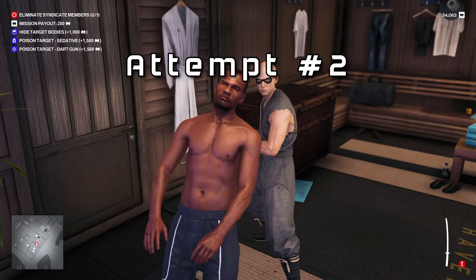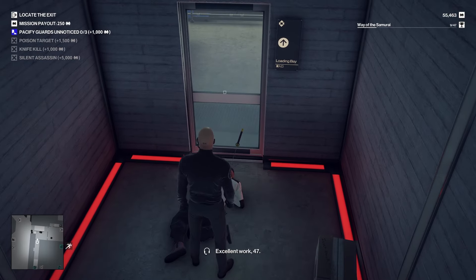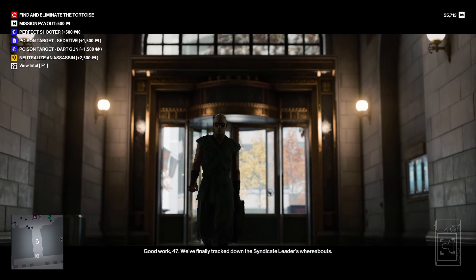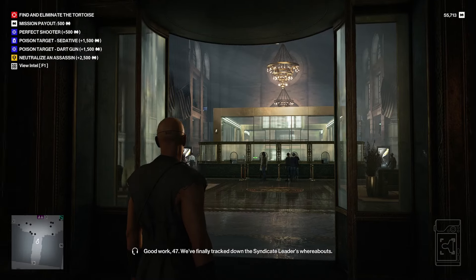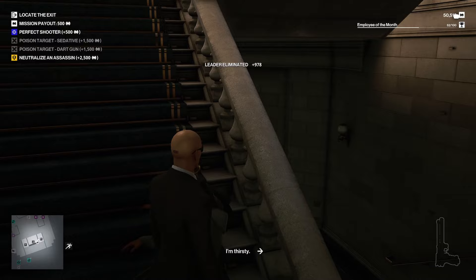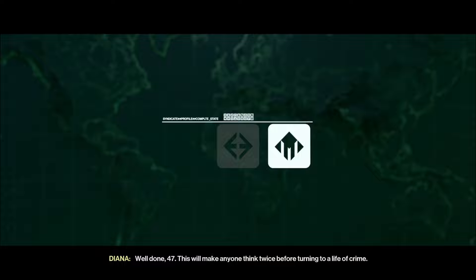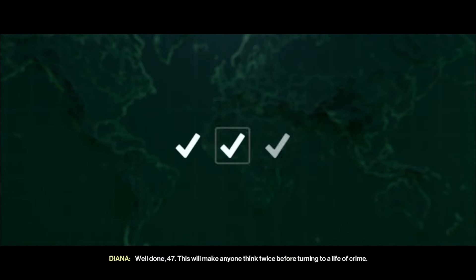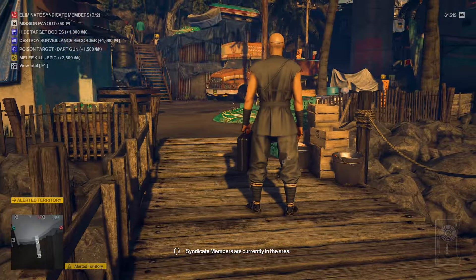My second run goes a bit smoother. I clear out the Maldives and Hokkaido without too much hassle and make it to the first Syndicate Leader. We head to New York, bonk some guards, and finally kill the first Syndicate Leader, taking the secure money truck at our extraction. After finally making progress, we get to one of my favorite maps, Mumbai.